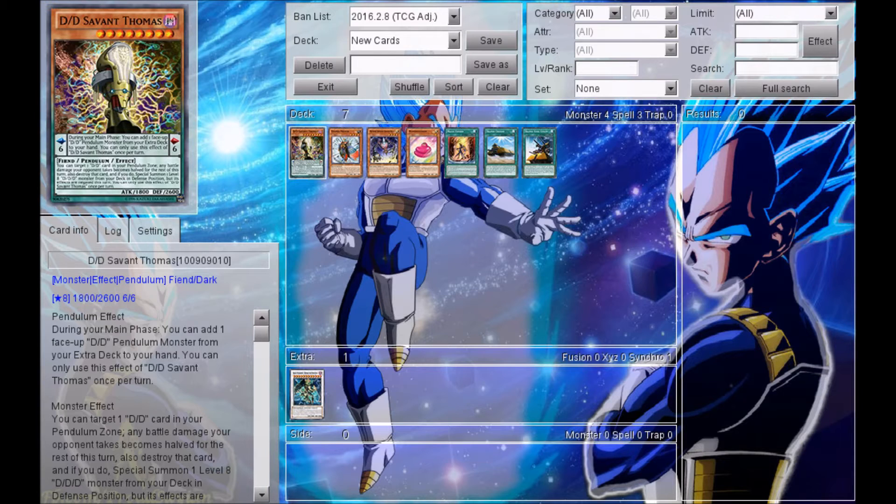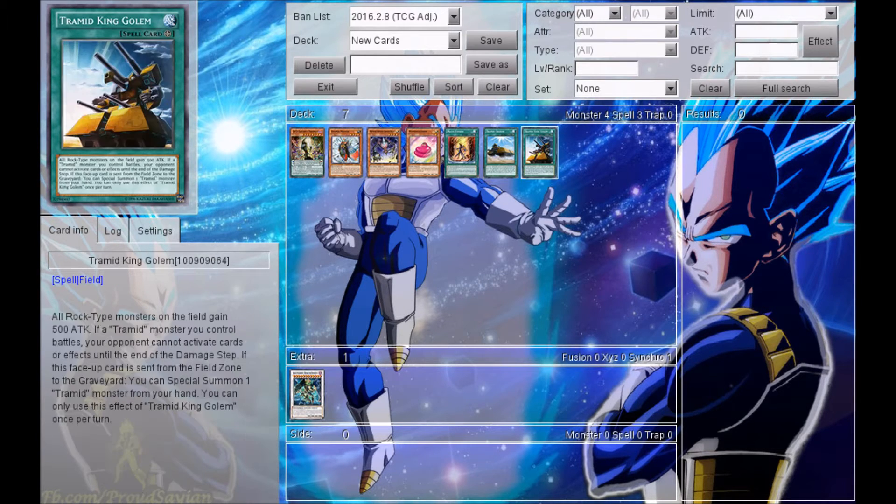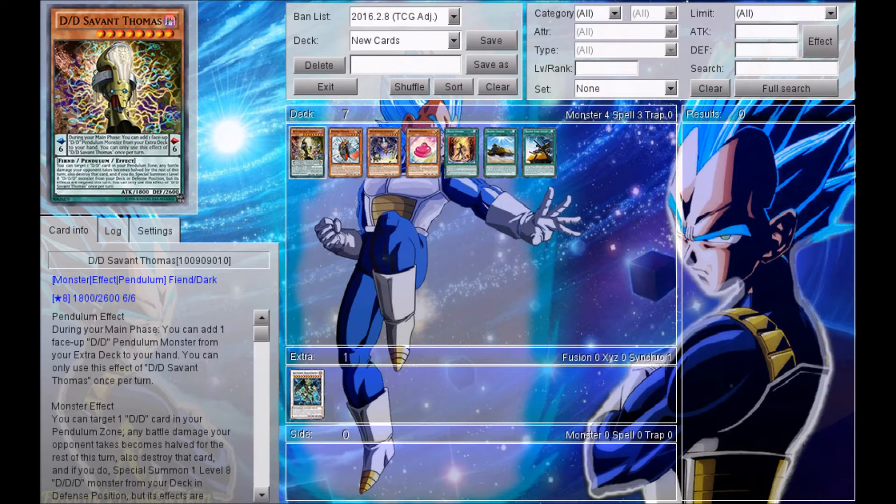So they added 8 new cards in total: 5 of which are monsters, 3 of which are spell cards — 1 of which is a Dark Magician/Dark Magician Girl spell card, and the other 2 are Tramid spell cards. Let's jump right into it with the first card right here.